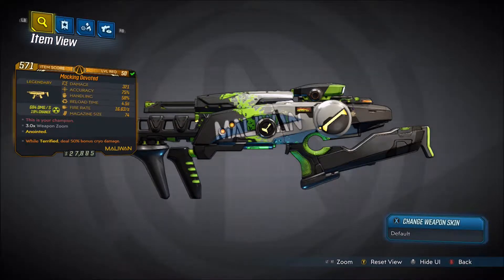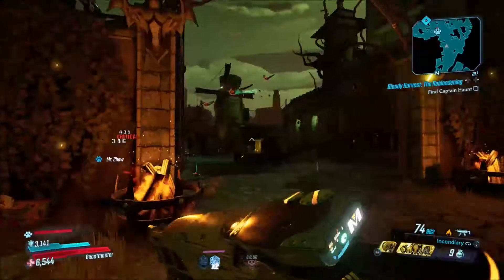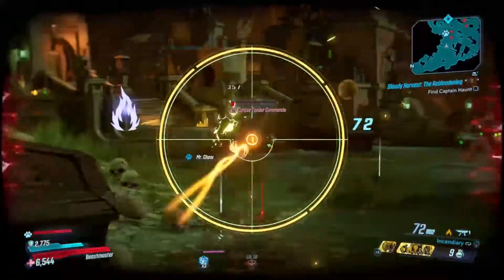This is a Maliwan weapon so you can switch between different elements. Mine has fire and radiation, but you can also get cryo, shock, and corrosive — so you can get two of each of those element combinations.